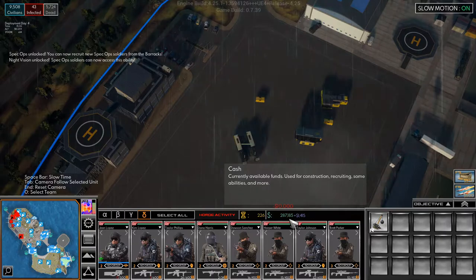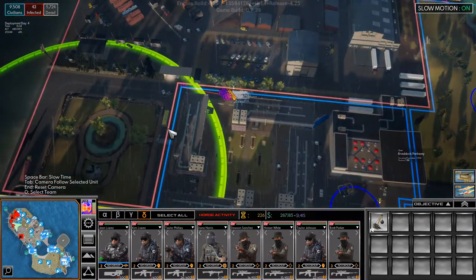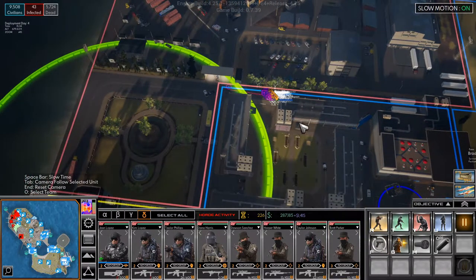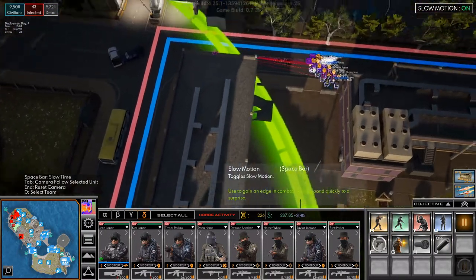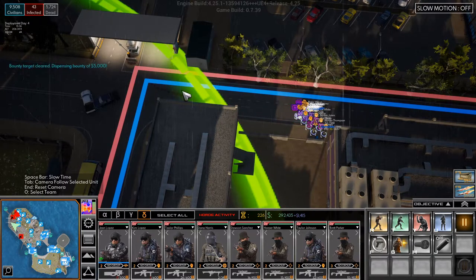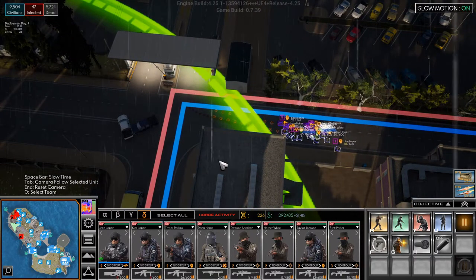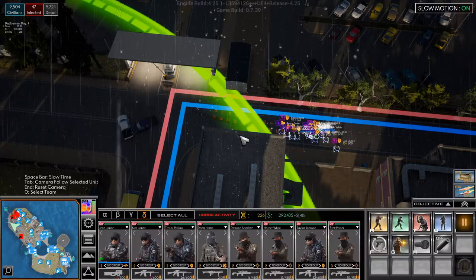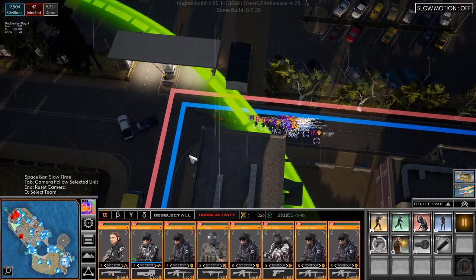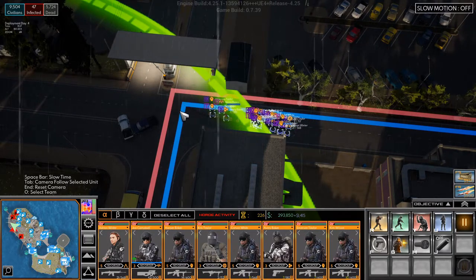Now before we move in, we can buy gas masks. Let's just unlock that as well — we have the money for it. I wonder if we equip gas masks on our dudes — well, now they have gas masks I guess, because there's nothing about putting them on.